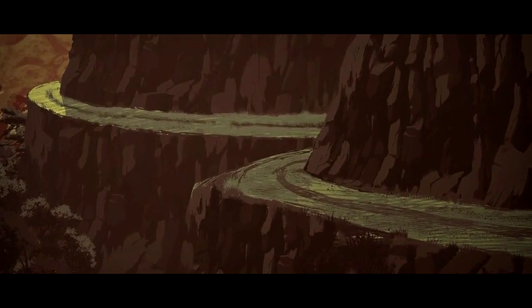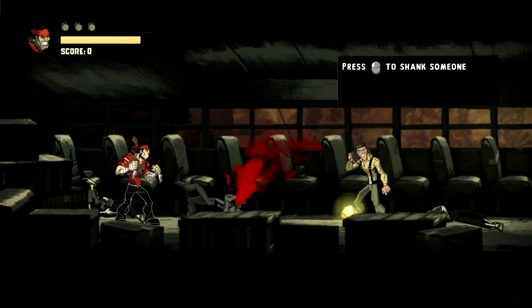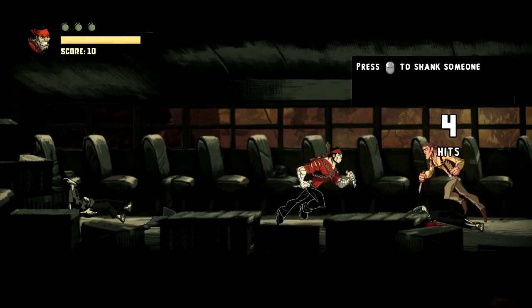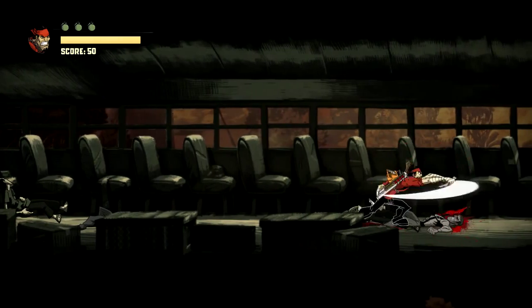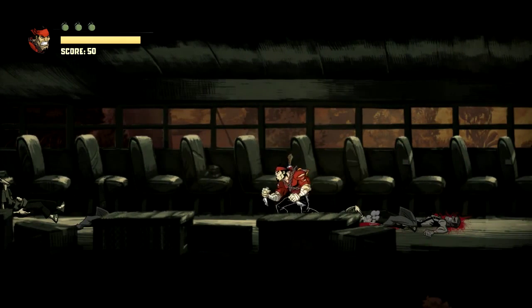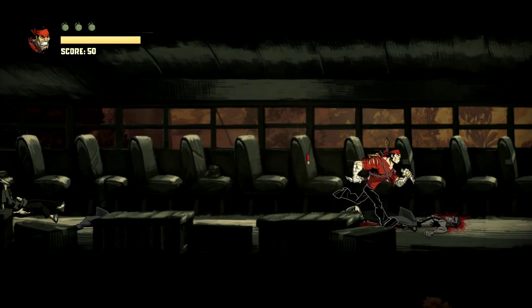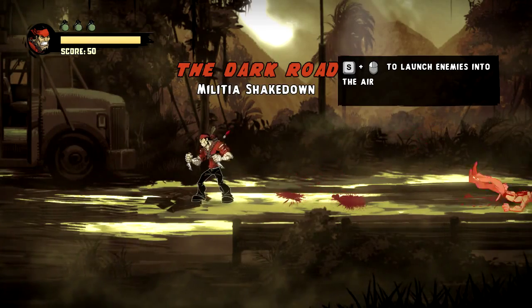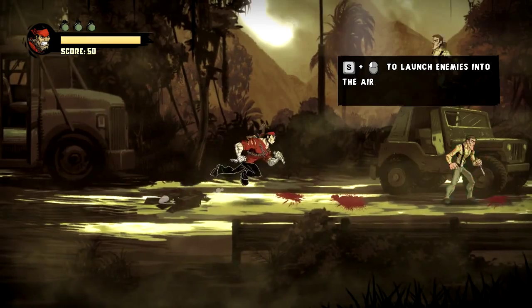There are these little cutscenes that play, but I don't have any reason to watch them. As it says, left click is how you do your primary attack, which is your close range attack. Right click is how you do your ranged attack. So yeah, it's a beat-em-up game, in case you couldn't tell.